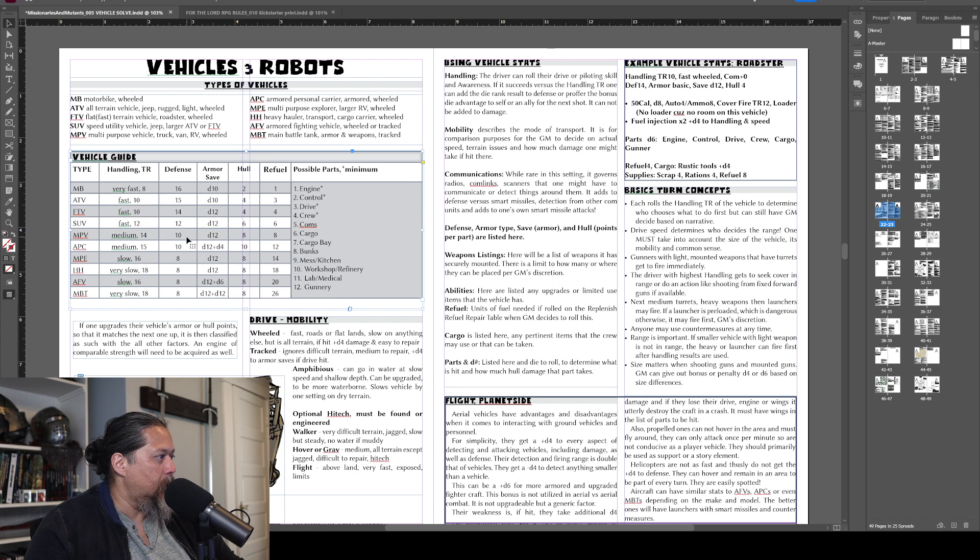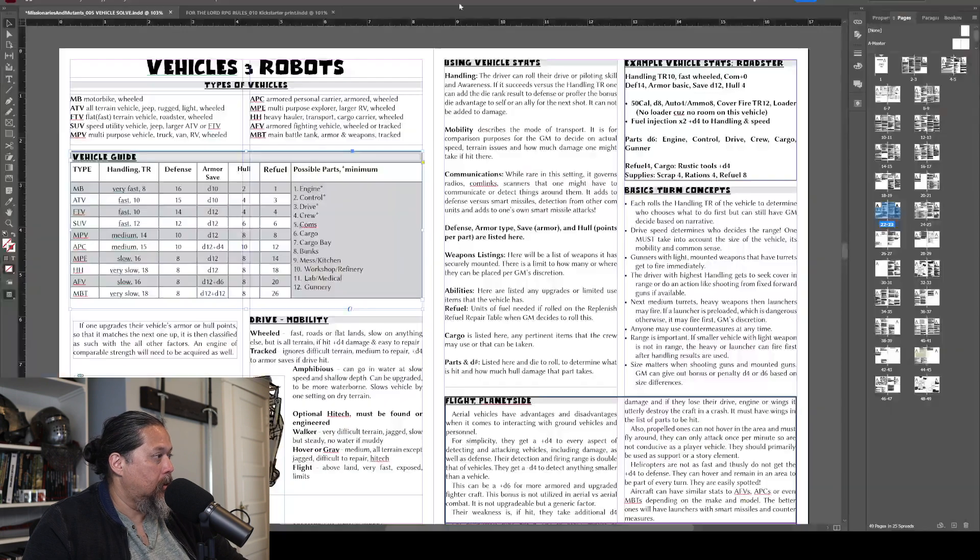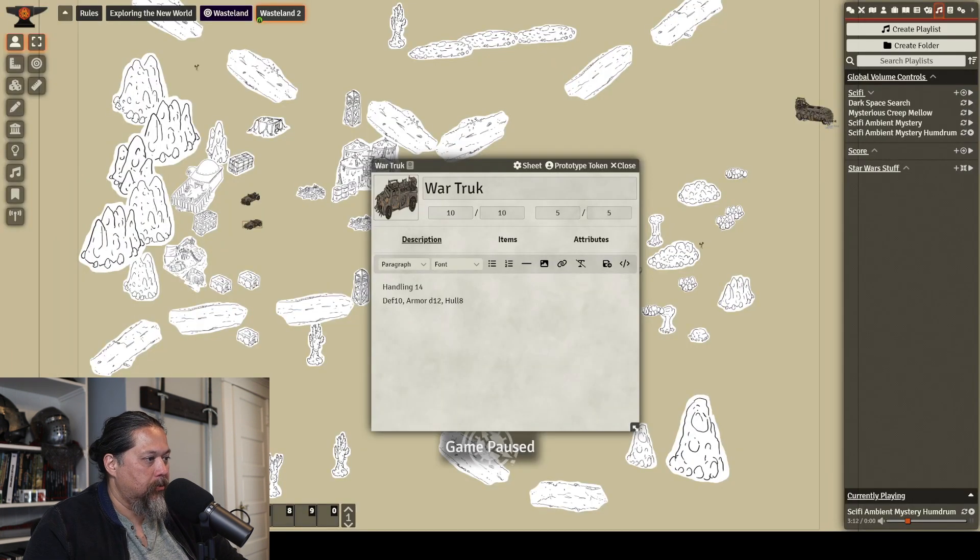So the handling is 14, the defense is 10, and the hull is eight. The armor save is always a D12. The refuel is eight — that doesn't matter for this game right now; it's for when you need to get fuel, but these guys obviously won't be getting fuel.